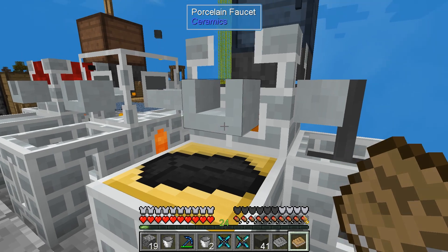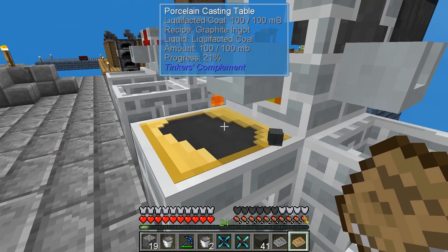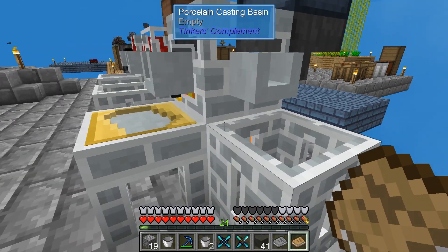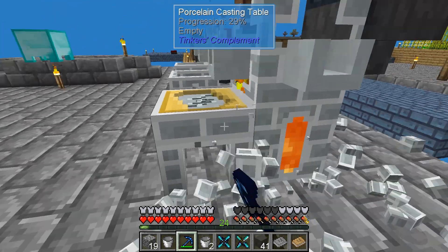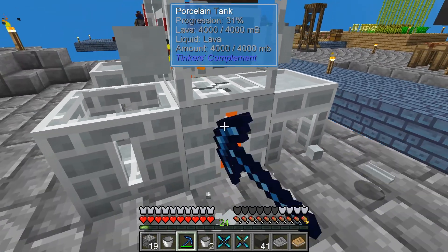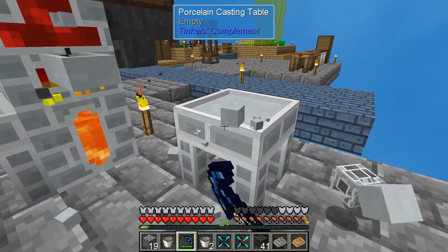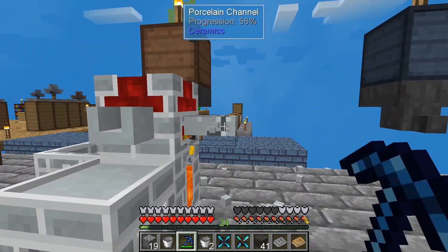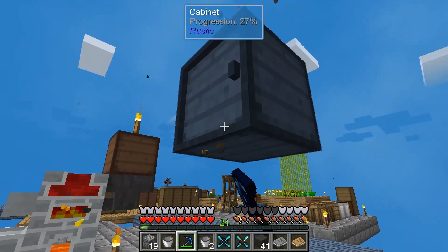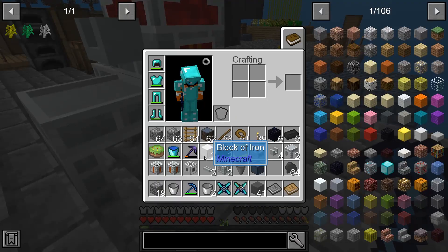We'll just re-melt all of the blocks of coal, as soon as we've got this set back up. Inventory is not full. I can move things around with shift-click — I totally forgot about that.